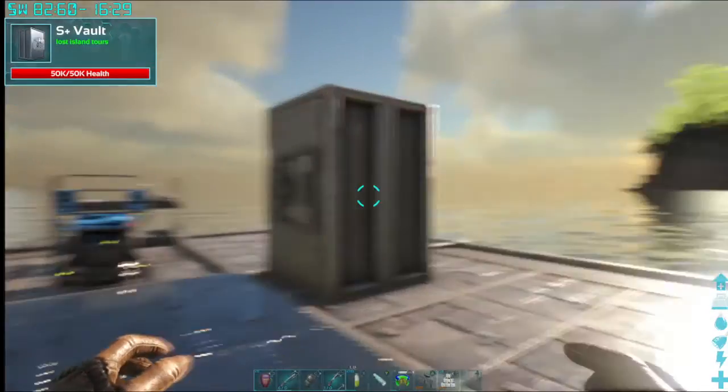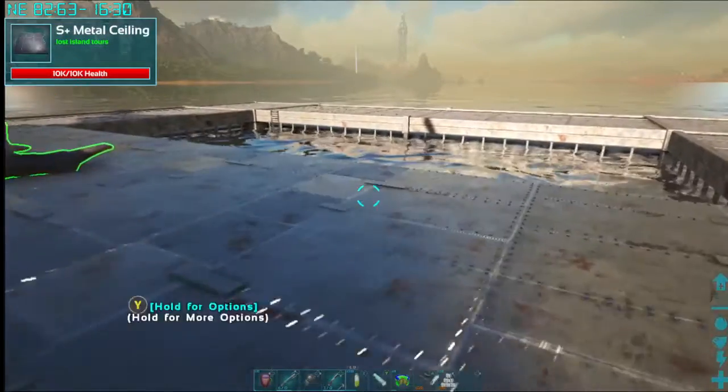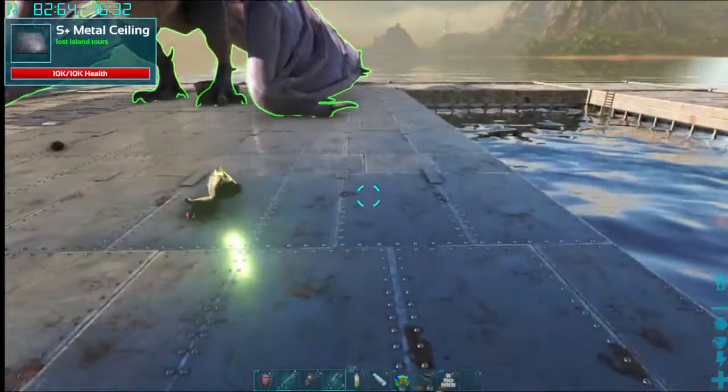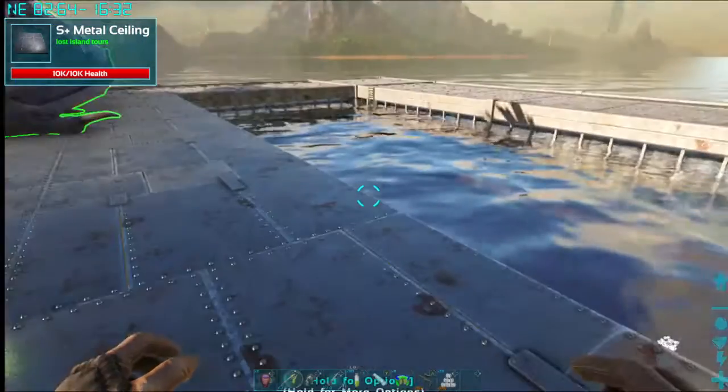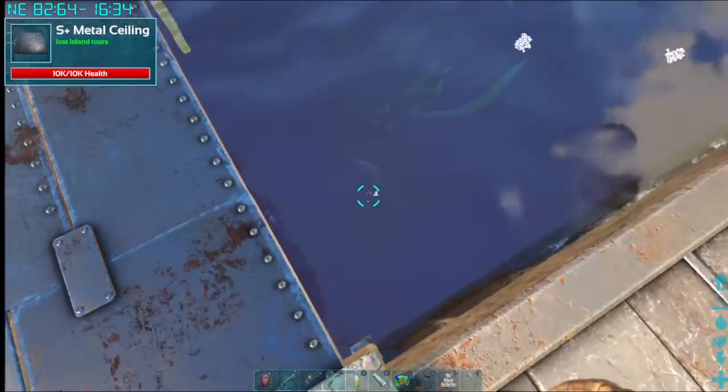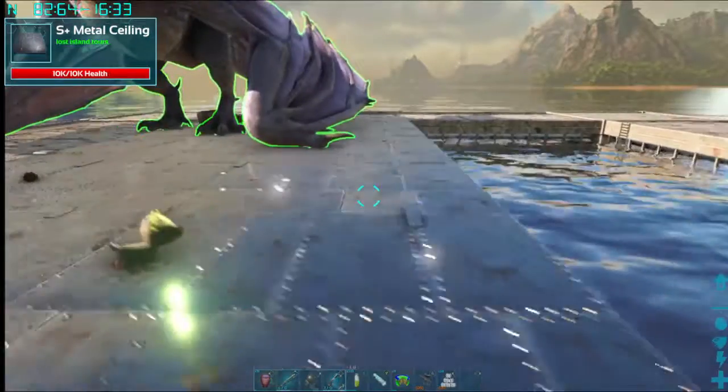Now this one is a little bit different. I set up an ocean platform here. I originally set this one up for going for a Mosa, but there's also an artifact location directly below here.